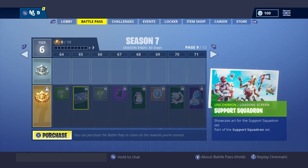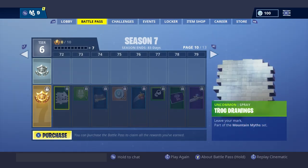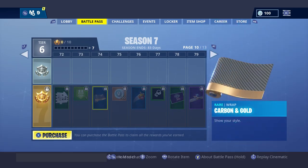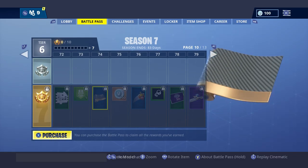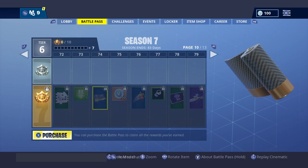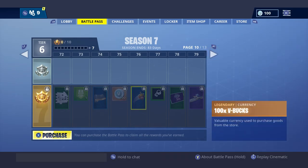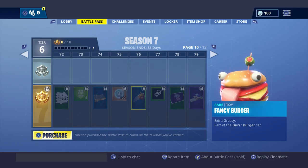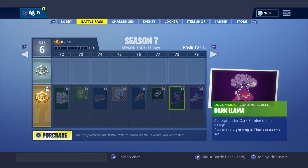I don't really care for these two skins right here — the Support Squadron or whatever. We have another spray, we got a Gold Wrap. It looks like one of the Black Ops 2 camos — like Carbon or something. We got a Fancy Burger toy, and a Dark Llama loading screen — that's pretty cool.